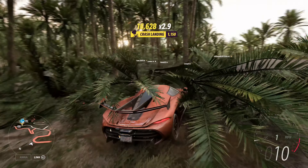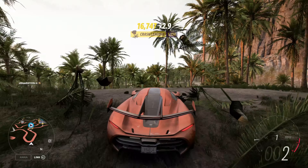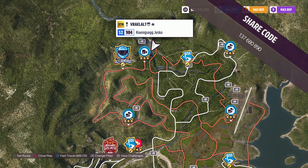How's it going everyone? Welcome to Series 20, high performance, summer in Forza Horizon 5. The vehicle we're using today is the 2020 Konex Aguasco. The share code's on the screen now.